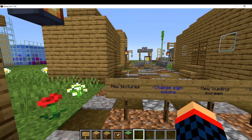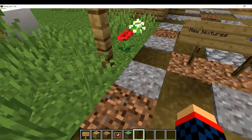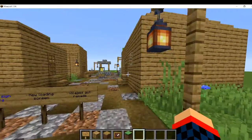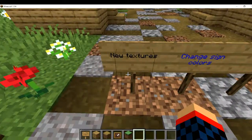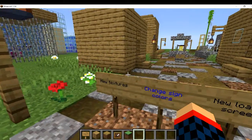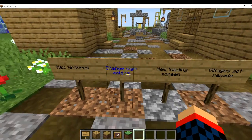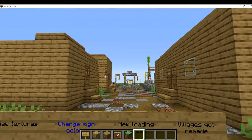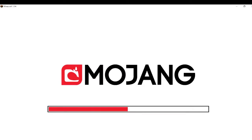First thing I want to mention are the new textures. There's a new texture pack with new textures for things like the fence, grass, gravel, and wood. Get used to it, or you can get a texture pack that shows the old ones — which is fine. You can also change the colors of signs, and you'll see throughout the rest of the video that signs are different colors. There's also a new loading screen with a fade-in when Minecraft pops up — pretty cool.